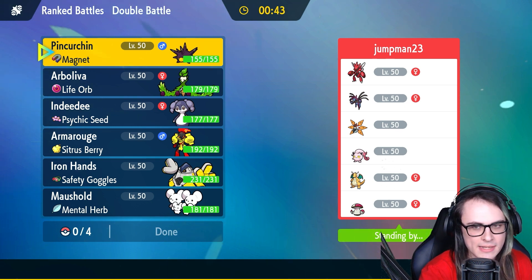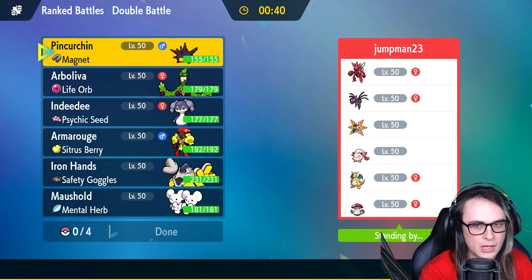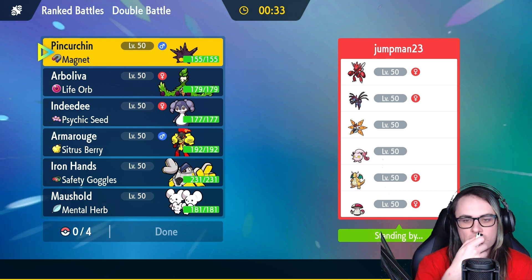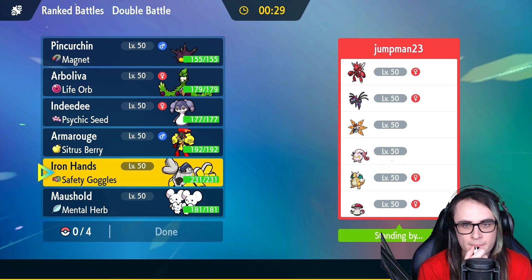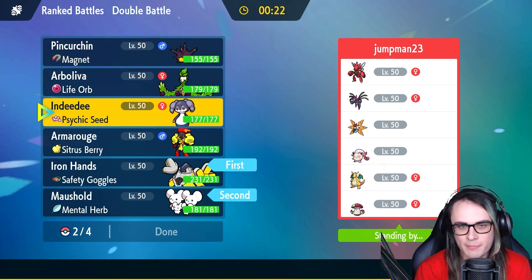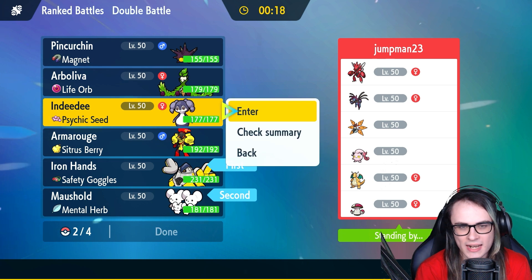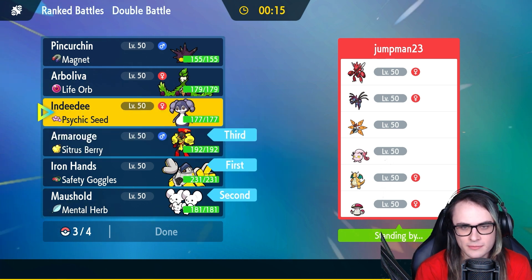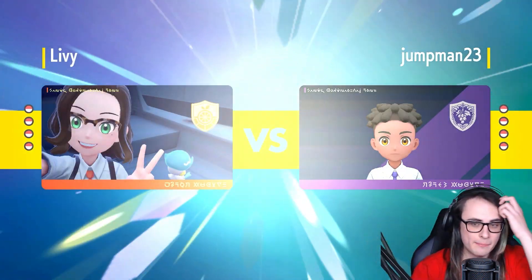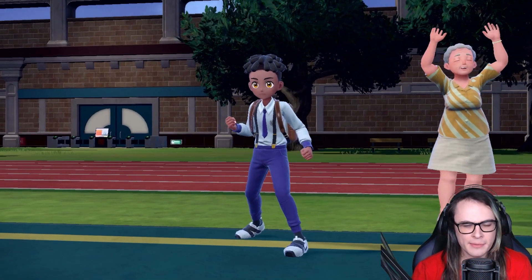For our first game, we're taking on a team of Ceruledge, Hydreigon, Iron Moth, Scream Tail, Dragonite, and Amoonguss. The team is fairly weak to Iron Hands at the very least. I kind of want to lead off with Iron Hands and Maushold, and bring Psy Spam in the back, or maybe Armarouge and Pinkurchin. I think I'm definitely bringing Armarouge, and then I think I am going to bring Pinkurchin, just considering they don't really have a Ground-type. Their only Electric resistances are Hydreigon and Amoonguss, and both of those should get pressured pretty easily by my team. Good luck and fun to my opponent — they're going to lead off with Hydreigon and Dragonite.